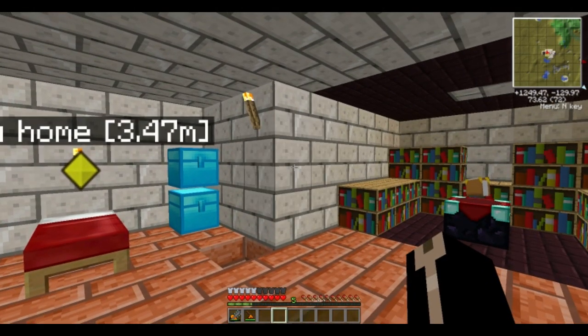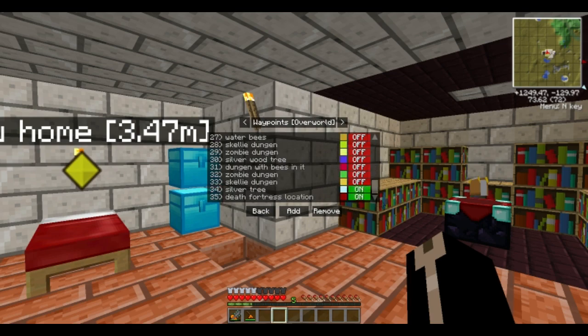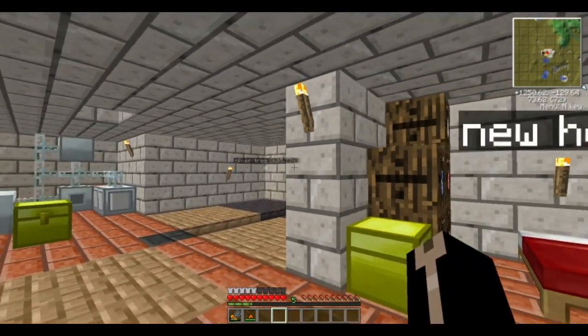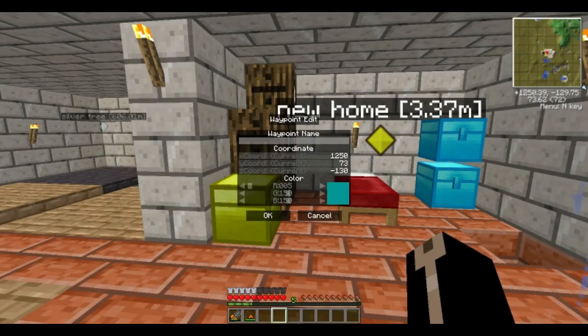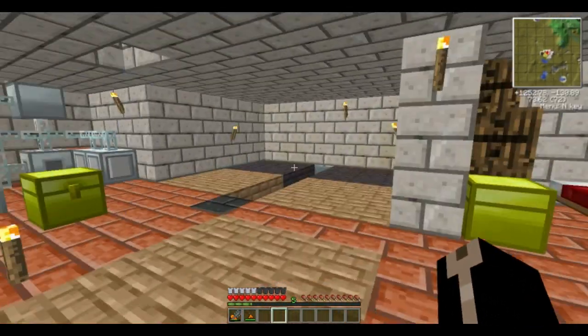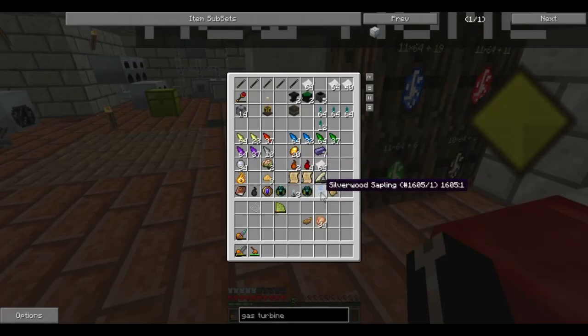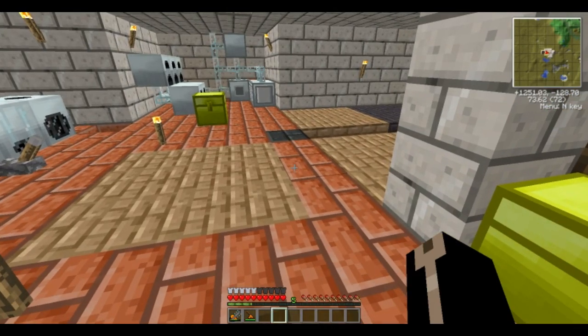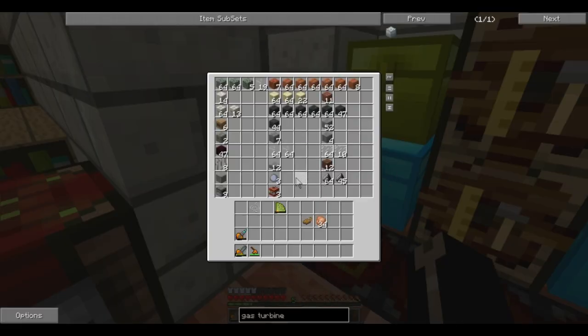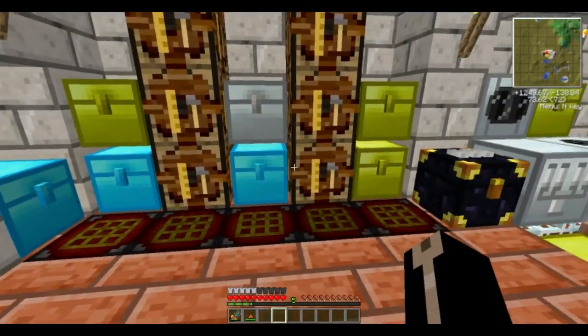I was doing a little bit of exploring a couple hundred blocks away and found a meadow with a couple of silver trees. I decided to break one down because every time I find more than one in one place I break one down. The silver trees are the Thaumcraft trees. They extremely rarely drop saplings and I got one. These trees spawn an aura node inside them, so I can plant the sapling and grow as many as I want as long as I have the saplings.